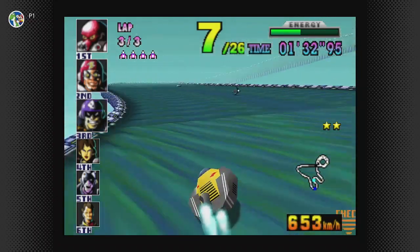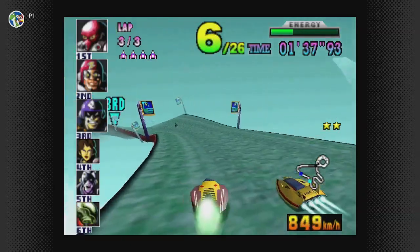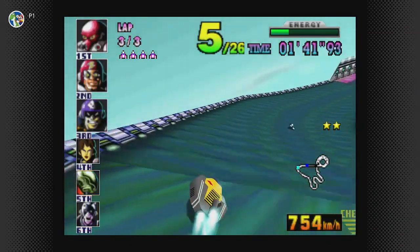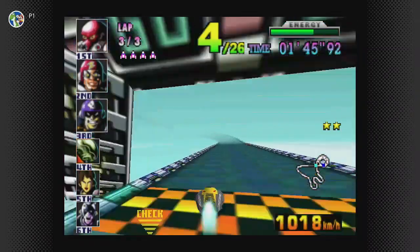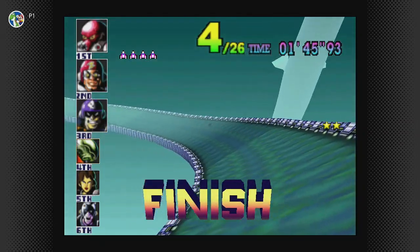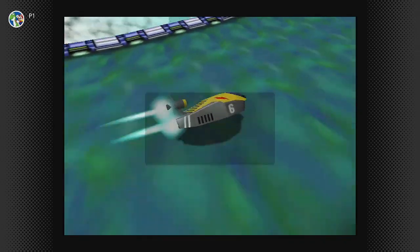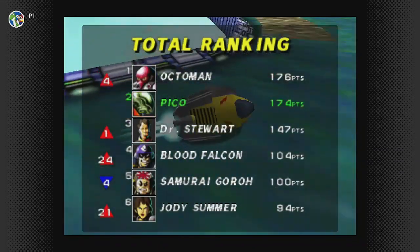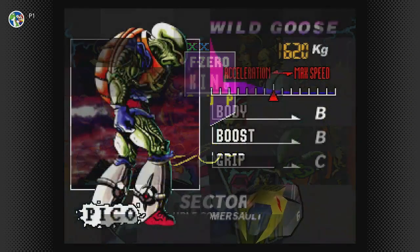Looks like off-course demands first place, and like I was going to say - looks like Antonio Guster was the one that fell off. What are the odds? I wonder if Samurai Goro had anything to do with that last race. Fourth place - not good. On the other hand, I took out two of my rivals, so I really can't complain too much. Now I'm behind Octoman - how fitting, because I was originally going to do the King Cup with Octoman.